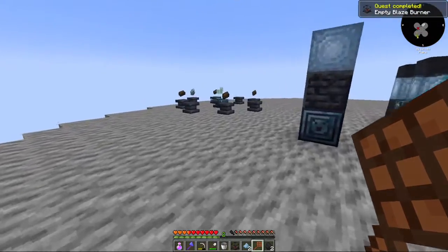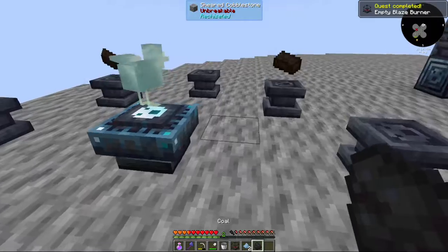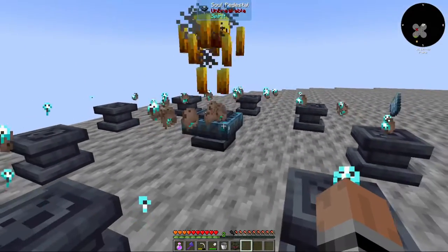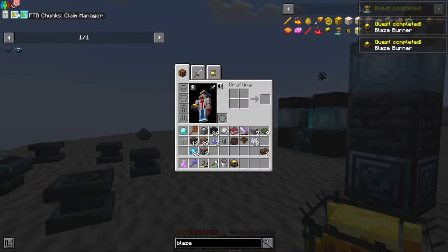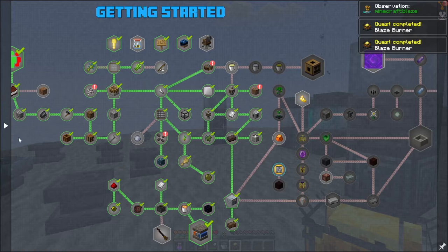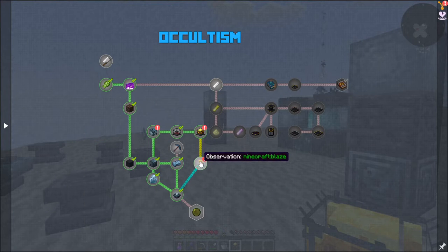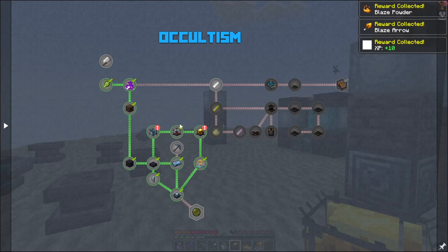Just because I have a feeling we're going to want to snag this guy quick. Put that in. Oh, oh — yep, yep. Definitely we needed to do that. Alright. We're getting blaze powder for that quest too. Nice. And another blaze burner.